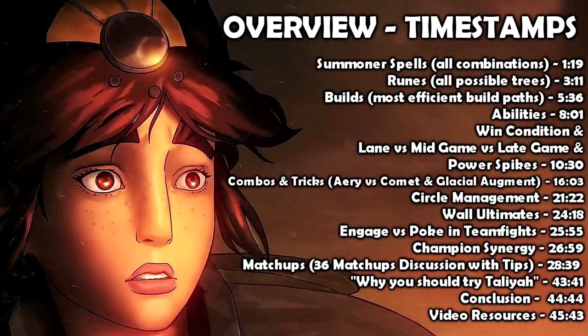In this video we will talk about summoner spells and all combinations, runes and all trees, builds and what item paths to follow and how to use the new AP items, abilities, how to use her spells and what they do, what is the max order of abilities, her win condition, how to win games with Taliyah, how to slow push or hard push, lane phase vs mid game vs late game, when Taliyah shines, her power spikes, combos and tricks, her main combos, how to use Comet vs Eerie, circle management, how to properly position in queues, wall ultimates, when to engage vs when to poke in teamfights, champions Taliyah synergizes with and does not synergize with, matchups including hardest and skill matchups, and finally video resources used in this video with links.